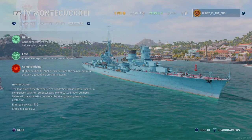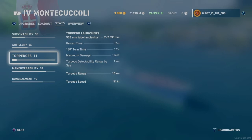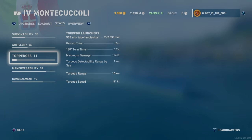The Monty is the lead ship in the third series of Condottieri-class light cruisers. In comparison with her predecessors, she featured more balanced characteristics, achieved by strengthening her armour protection. It does look like it definitely has a little bit more armour to the body. Ended service in 1935. There's a really good torpedo range — I think that's a bit of a theme with these Italian cruisers: long torpedo range.